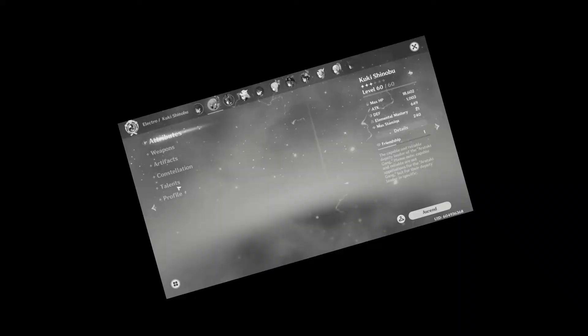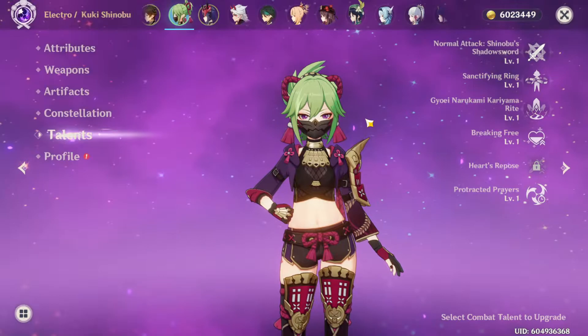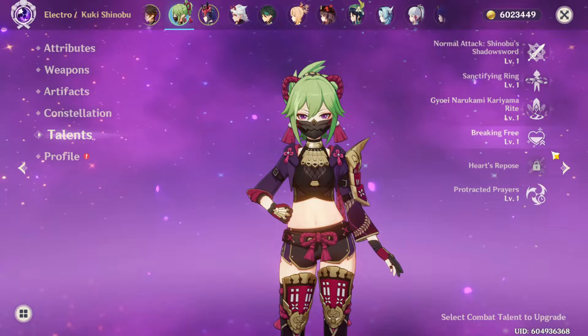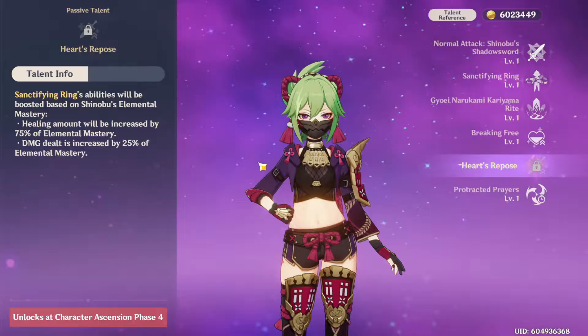Basically today's video is going to be statistics — we're just gonna go over Shinobu. This is one of the first characters in a while that I've had to look up because I thought I was missing something. Her entire kit feels exactly like Sayu, and it's like, well, what do we do with Sayu? She scales off so many things. So looking at this part it's like, oh wow, look at Kuki.